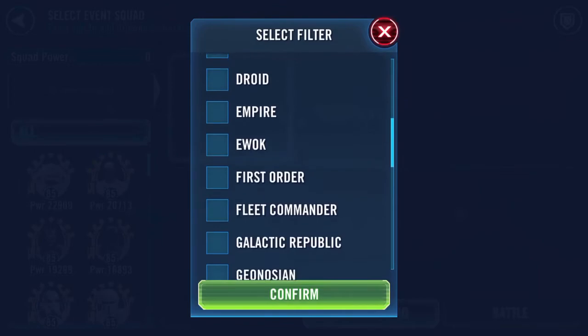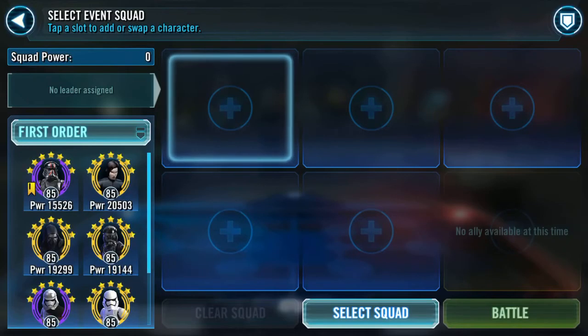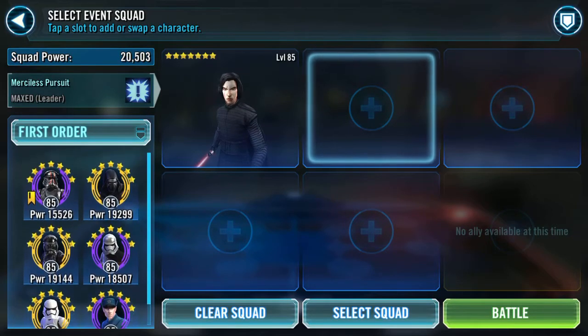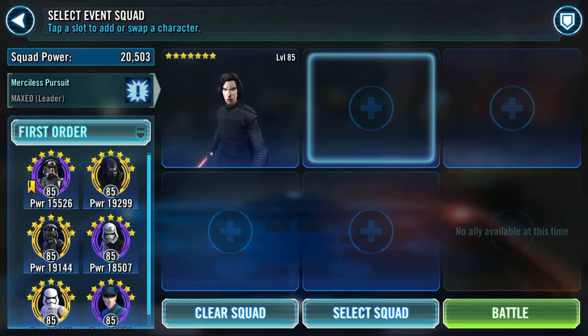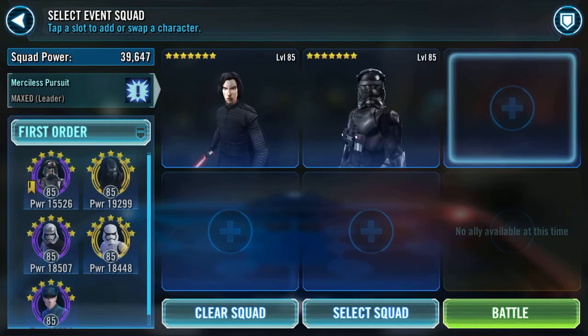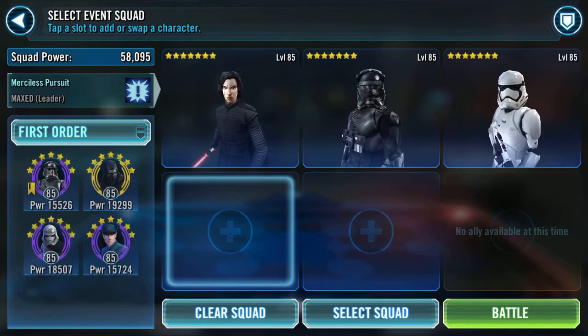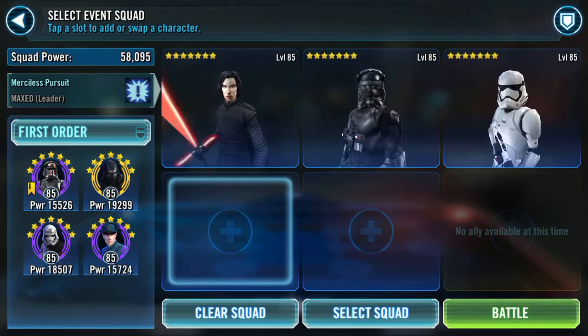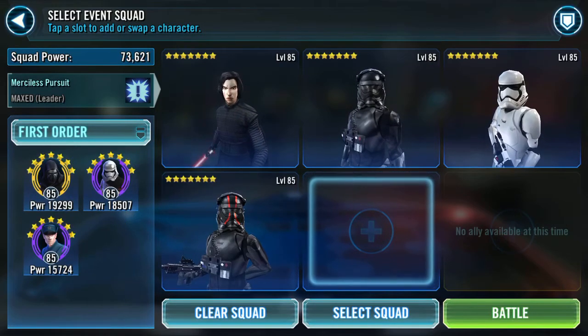I'm going to try my First Order team. I'll go with crew lead, so I'm missing Panda — I had to give Panda out into platoons. I'll go pilot, I want First Order Stormtrooper, and I'm going to go with Special Forces Pilot.